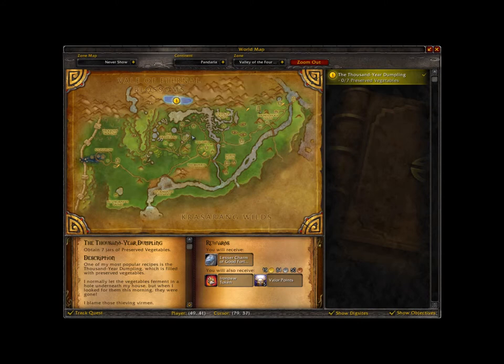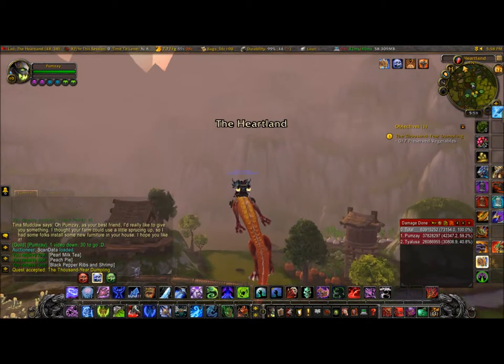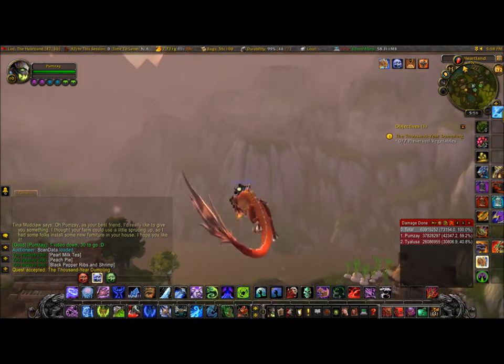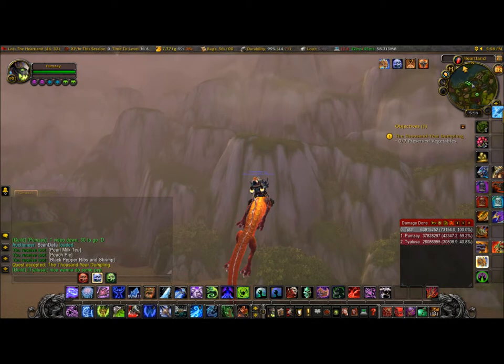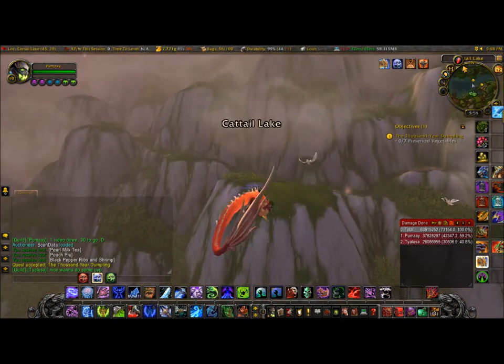Go to the north part of the Valley of the Four Winds Mountains, where you see a bunch of rats, and just look for the things around on the floor. Nice and easy quest, not much to do.